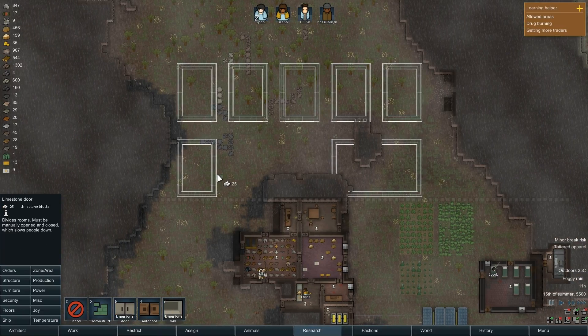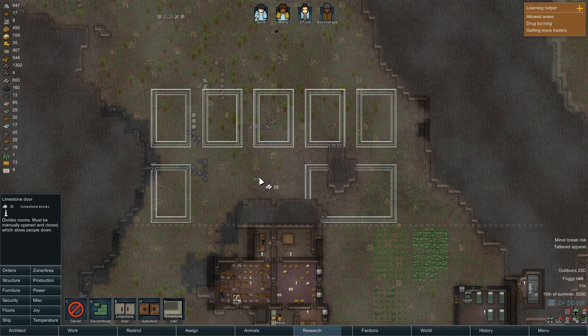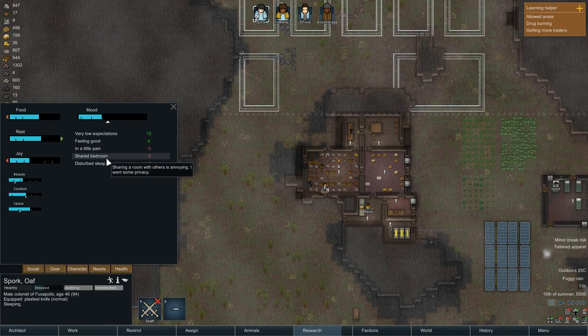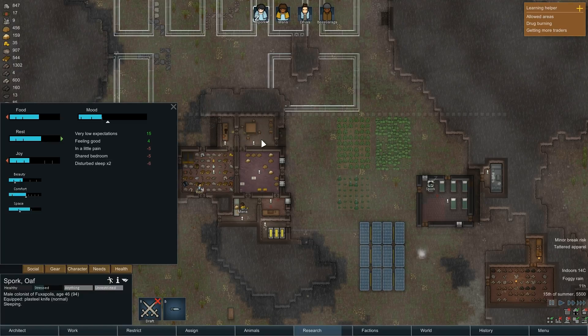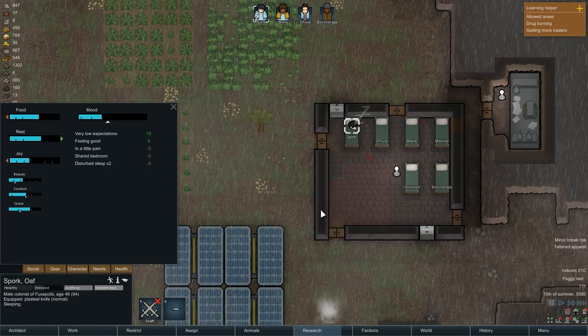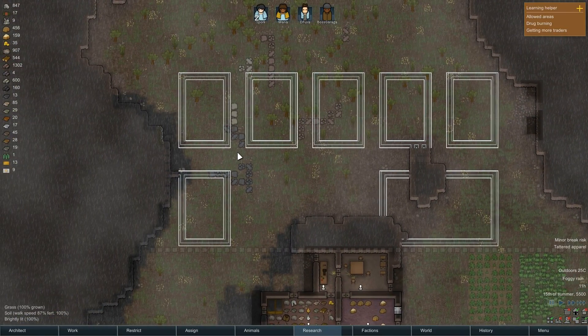I want to note something, by the way. One of the reasons I'm making these fairly big — like say in comparison to everything else, these are bedrooms — is that all your guys have sort of mood debuffs depending on their situation. Right now, as you can see, these guys have a negative debuff for being in a shared bedroom. They also have disturbed sleep because people are going around disturbing your sleep as they pass by. You want to have a lot of space for their bedrooms because your colonists will actually get a mood increase if they're in really spacious bedrooms.